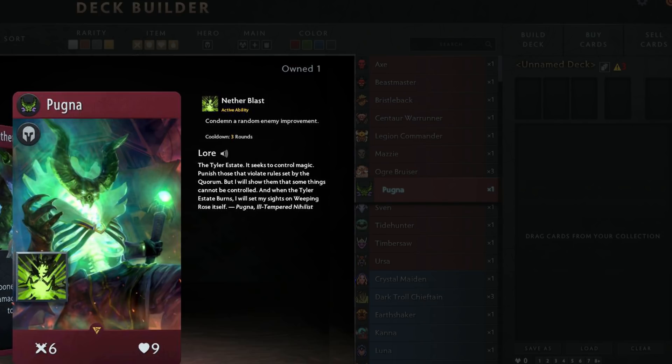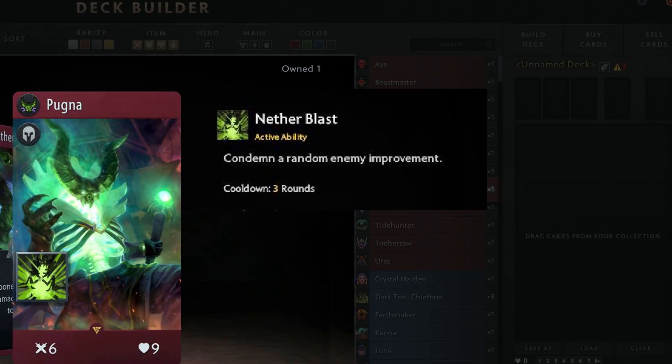In this example, in the preview pane, the card we see is Pugna — a hero that we had previously not known much about, and had only been confirmed in the copyright database recently. Pugna is a red hero with 6 attack, 0 armor, and 9 health. Pugna also has an active ability called Netherblast. This is the first active ability we've seen described, so we still don't know the exact mechanics as to how they work — whether you activate it, whether it activates by itself after a cooldown, or whether it triggers off a particular effect.